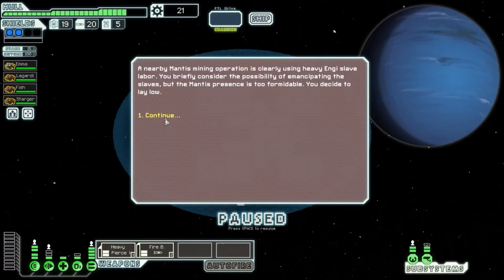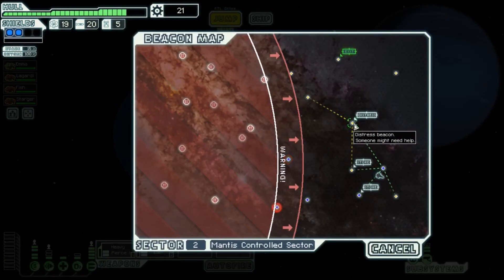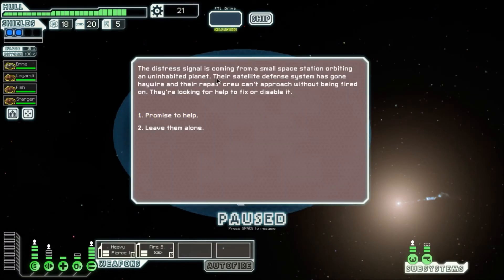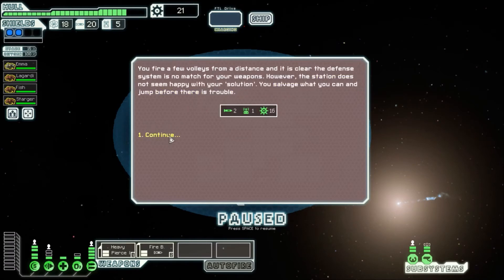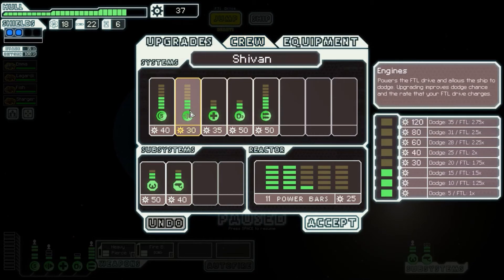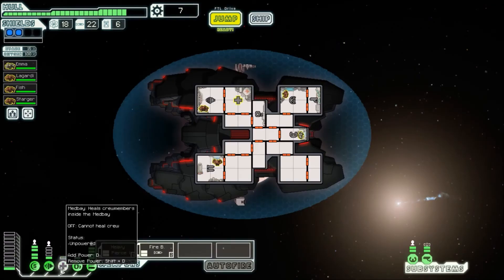A nearby Mantis mining operation is clearly using heavy Engi slave labor. We briefly consider emancipating the slaves, but the Mantis presence is too formidable — we decide to lay low. The distress signal is coming from a satellite defense system — promise to help, and we destroyed their stuff. I don't think we're going to get two fights here at least. So... 30 scrap?